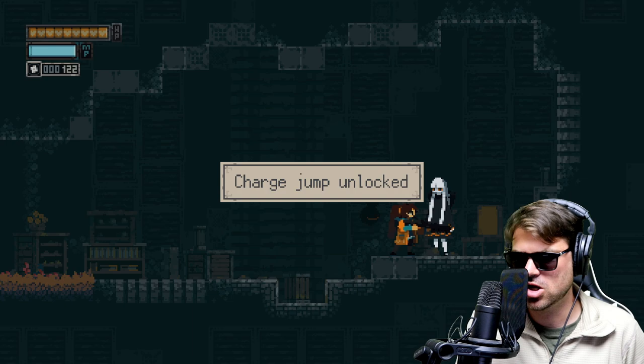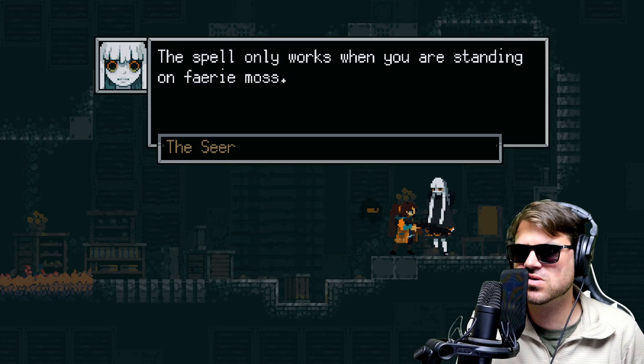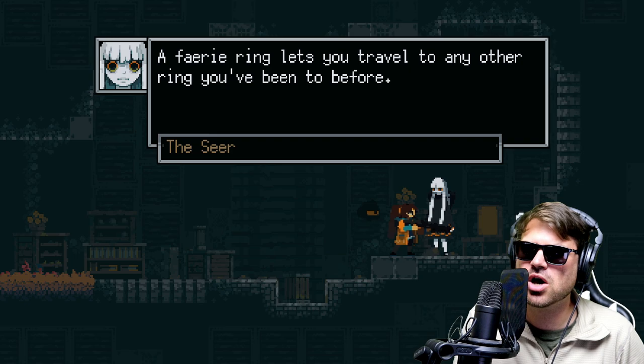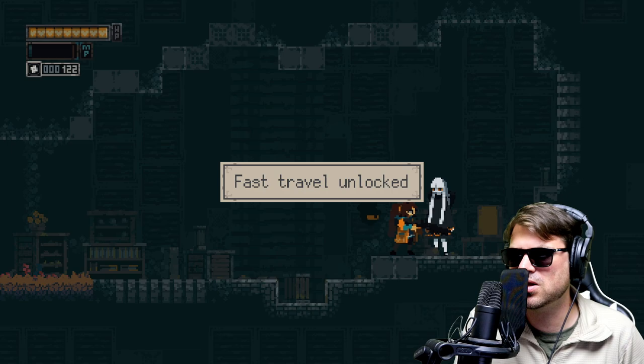Charge jump unlocked! Sweet — so now we can jump up higher. A spell only works when you're standing on fairy moss. And I'll teach you another spell to awaken fairy rings you find. A fairy ring lets you travel to any other ring you've been to before. Now you have no excuse to be late. If we bring you Tatiana's pieces, you can cast a spell. Fast travel unlocked — let's go.